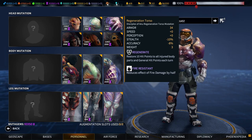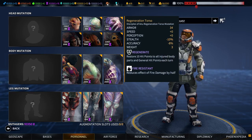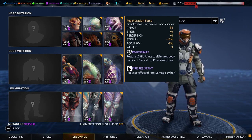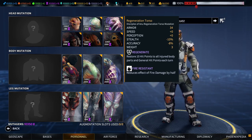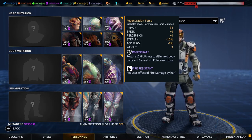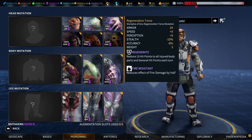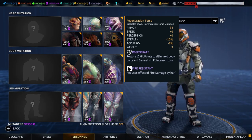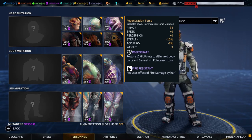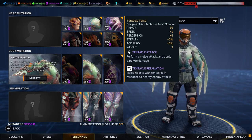Now let's talk about the body mutations. The first is the Regeneration Torso, which grants 34 armor — same as the Golem B heavy torso without the jump jets. It gives minus 10 stealth and minus eight percent accuracy. It does give you regeneration, though the text is outdated: it used to restore ten points to all injured body parts, but it now only applies to arms and torso — not head or legs. This torso also gives fire resistance, meaning half damage from fire, and an unlisted plus one strength.